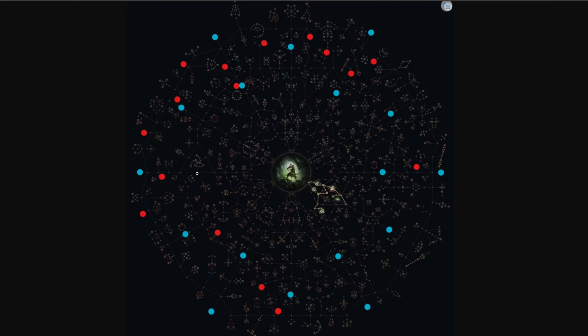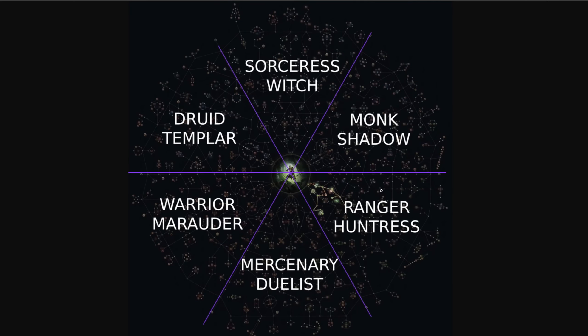That missing jewel socket is in the Templar region, just so you're aware. To summarize how the tree is divided: the top section is Sorceress and Witch; top right is Monk and Shadow; bottom right is Ranger and Huntress; bottom is Mercenary and Duelist; bottom left is Warrior and Marauder; and the top left is Druid and Templar. The diagonal lines I've drawn represent the jewel socket paths — apart from that one missing socket, which remains unexplained.